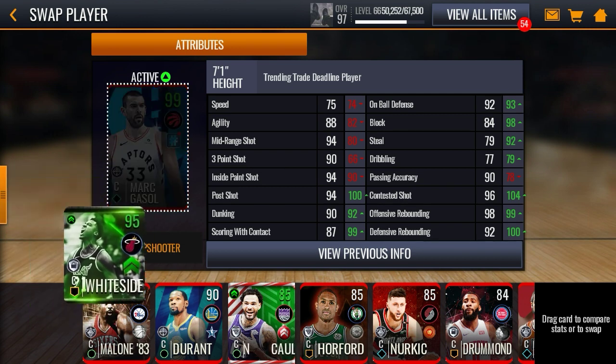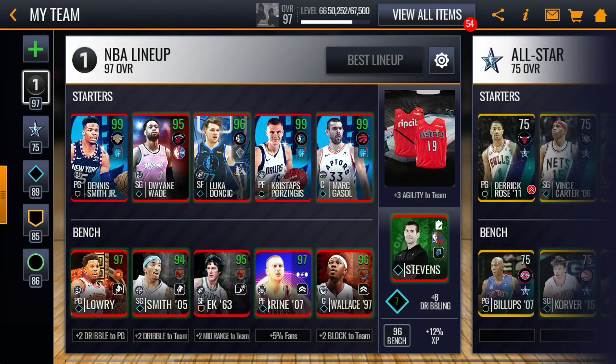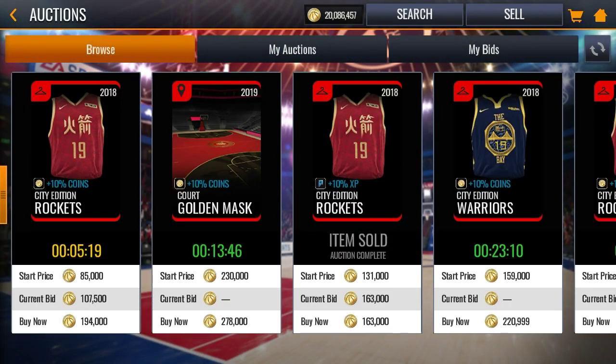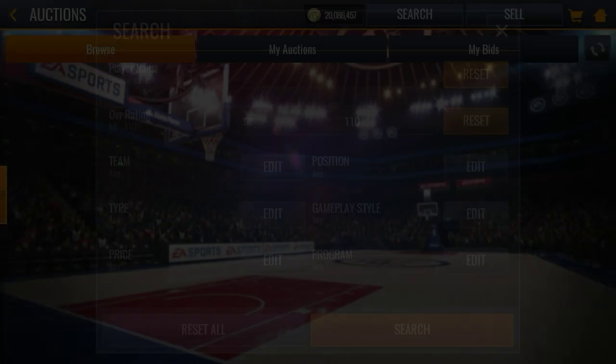Those insane stats are still pretty good, so I might end up doing some gameplay on this Marcus and I might end up selling him. For the next three players we're gonna go to the auction house and see if they're there, because the 98 overall DeAndre Jordan does end up selling really quickly.